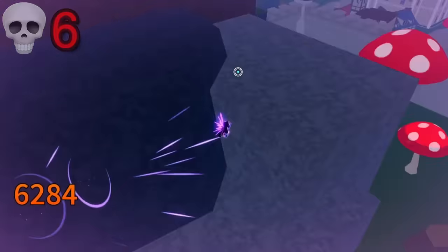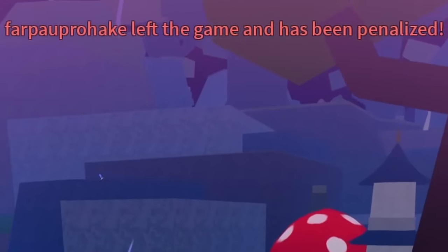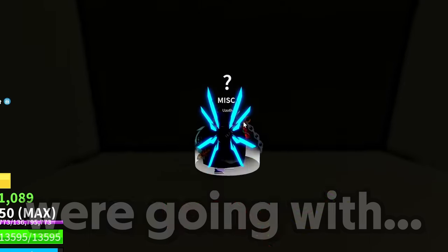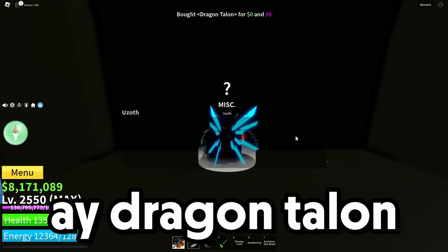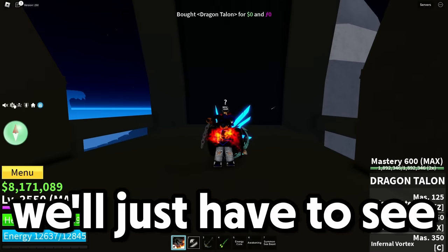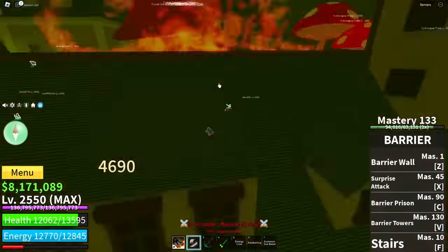We are going crazy and this dude just left the game. For the final style - Uzoth would be proud of this - we're going with dragon talent. Dragon talent, I don't think it's gonna go too well with this but we'll just have to see. Feel the wrath of dragon talent! Dragon talent C, let's go.